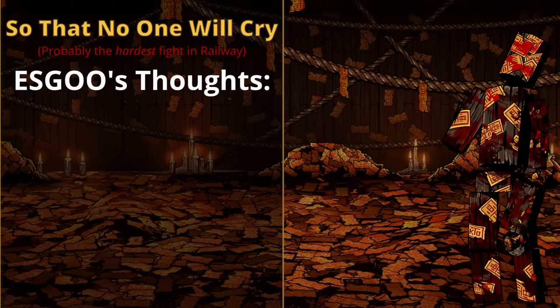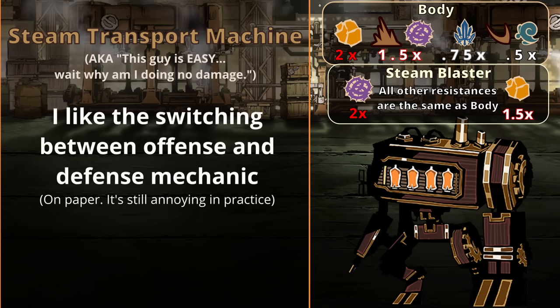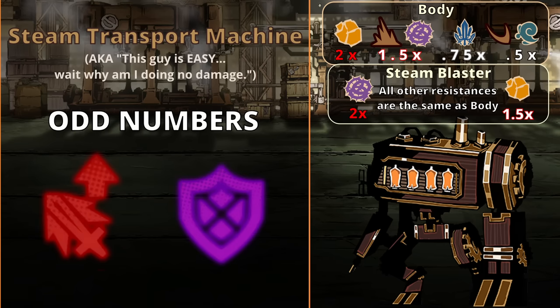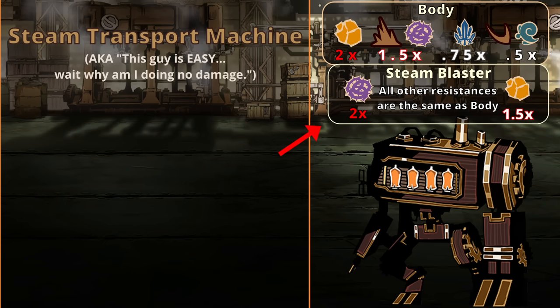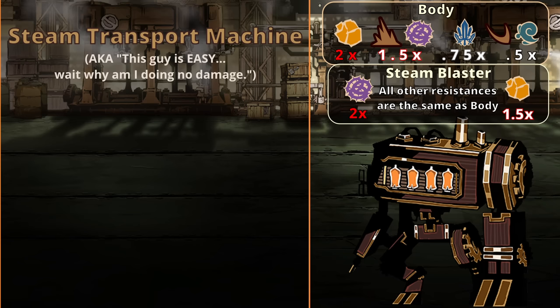Let's talk about Steam Transport Machine. This fight is the definition of annoying, but not too hard. I actually really like the mechanic here conceptually, where he switches from defensive to offensive depending on how many turns have passed in the Railway as a whole. On odd numbers, he gains 3 damage up and 3 fragile on both parts, and on even numbers, he gains 3 protection and 3 damage down. The idea of this fight is to break his steam blaster part, which will then cause any poise he gains to be converted into fragile for the rest of the fight.